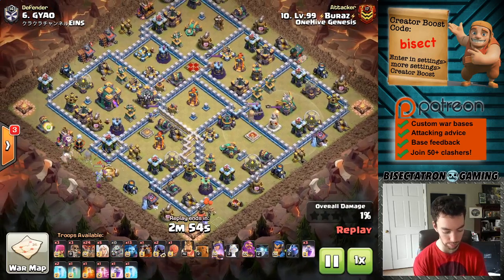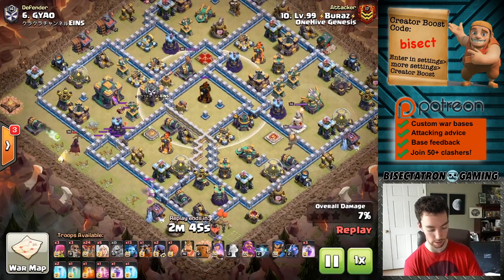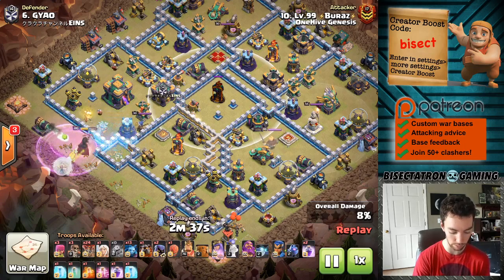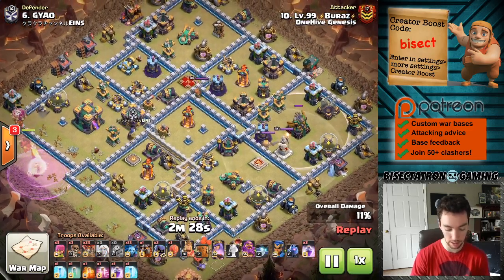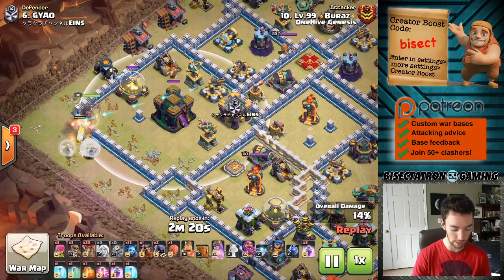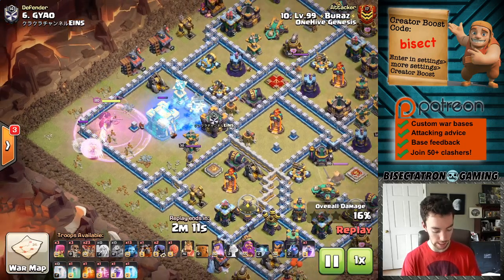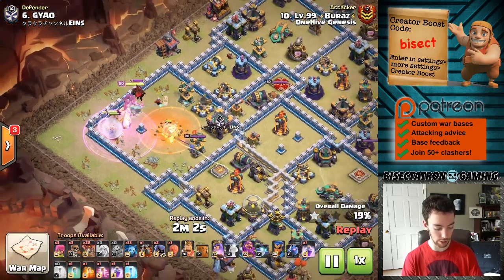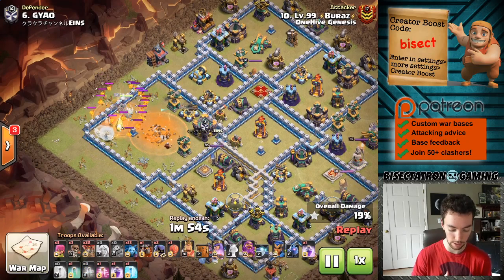This base is somewhat typical at Town Hall 14 - you typically see these multi infernos in the middle with some gaps around them, trying to screw up pathing through the core and take out balloons. It's a pretty common technique, then you spread out the high-value buildings - the eagle, the scattershots, the other infernos, and of course the town hall. Once again we have that corner piece left out to screw up the wall breakers, but if you start your queen towards the bottom and funnel her up, as long as you get her pushed the right direction initially, she just naturally angles in without much funneling required.